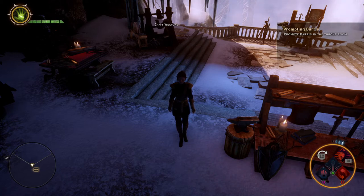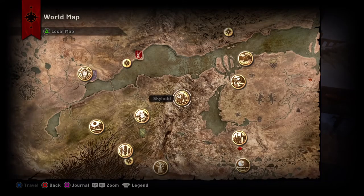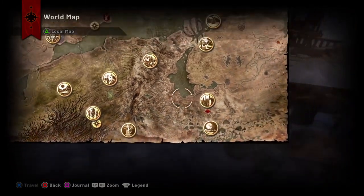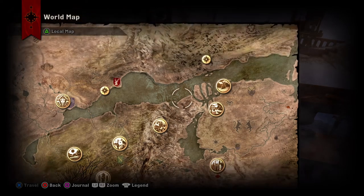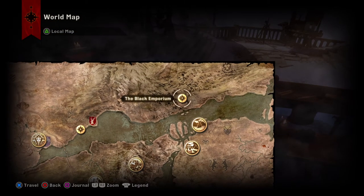There are a few things about crafting you need to know. First, you need to find schematics and recipes. You can farm them while exploring the world and all the locations — you can find them in chests, probably on some enemies too. You can buy them in vendor shops and also at the Black Emporium, which has some really nice schematics.